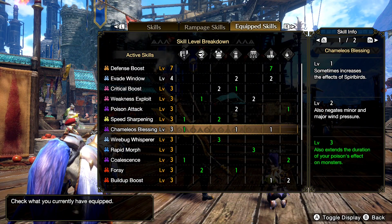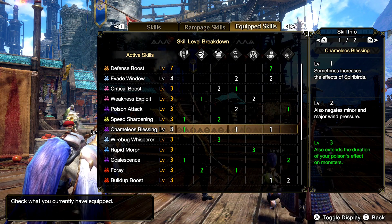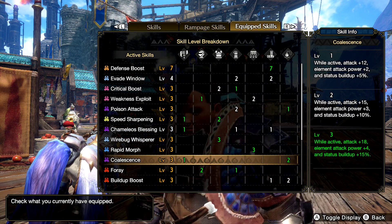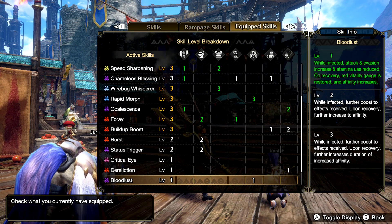We're using Poison Attack level 3, Camelios Blessing level 3 — that way the poison lasts a lot longer — along with 4A, Buildup Boost, Status Trigger, and Dereliction.